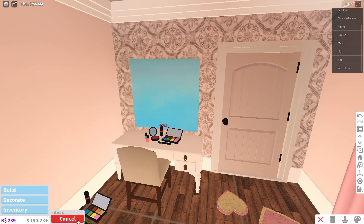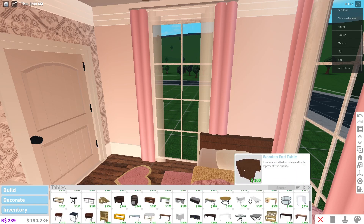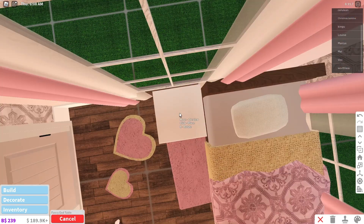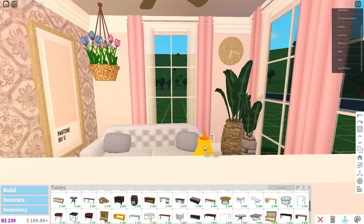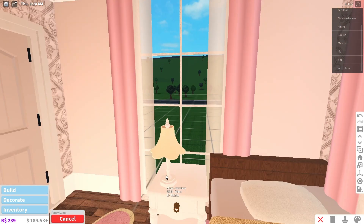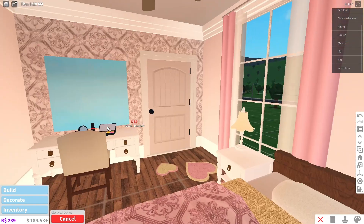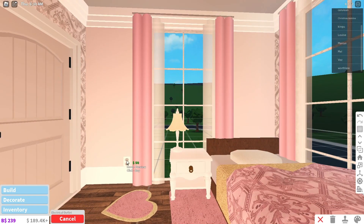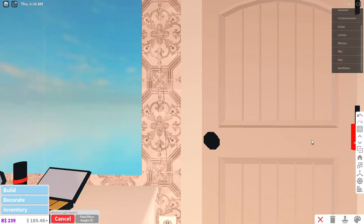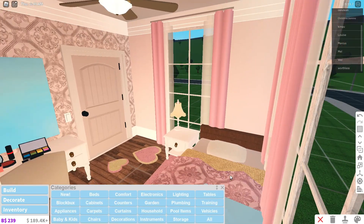I do want to add a light actually. First let's add a nightstand for ourselves — we can use this one. Then what we need is the lamp from downstairs because this lamp is literally gorgeous. I'll put it over here. We need outlets too — I did put some outlets around the house. We need a light switch, so I'll just grab this one. There we go, I like it.